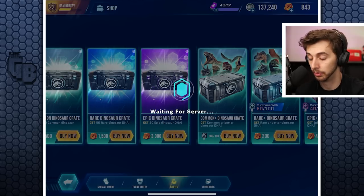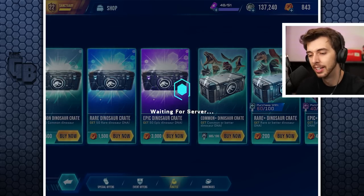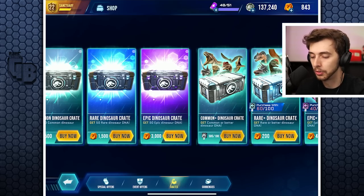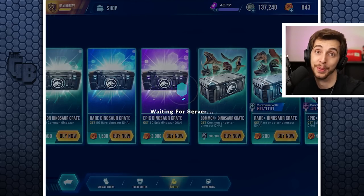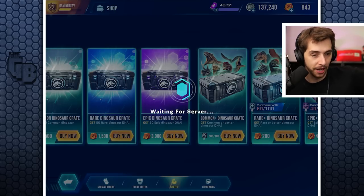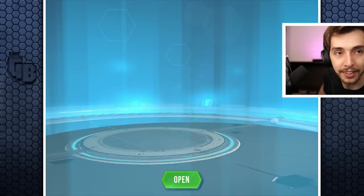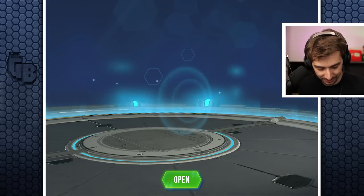I'd like some gold or epic ones. I think I have one epic and that's Velociraptor - that's it. Oh wow, it took ages to load that one - like it was deciding to give all commons. Also I kind of want a better chair - this one is awful, just solid plastic with like a millimeter of padding.